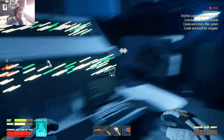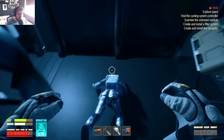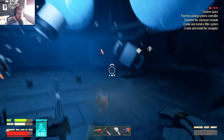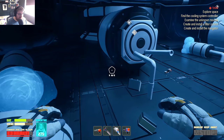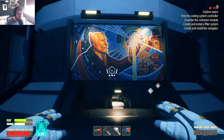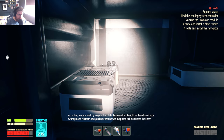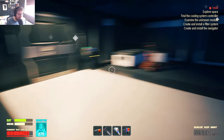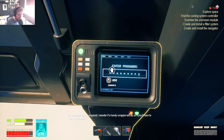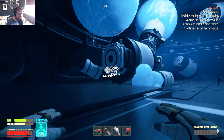Plasma — always good. These guys just died a lot, didn't they — not just a little bit, a lot. According to some sketchy fragments of data, I assume this is the office of your grandpa and his team. Did you know he was supposed to be on board the liner? An employee pass is required — I wonder if a handy scrapper will do, or if I'll have to search the bodies. I don't want to search the bodies — let's just smack it.